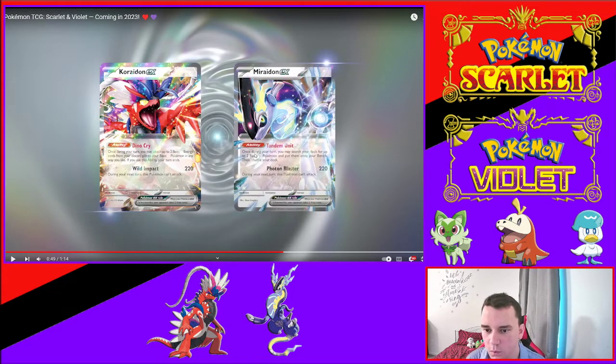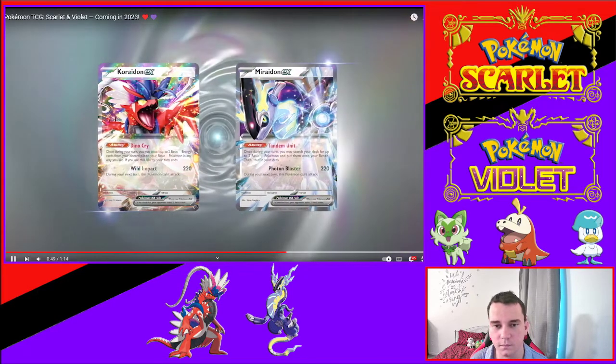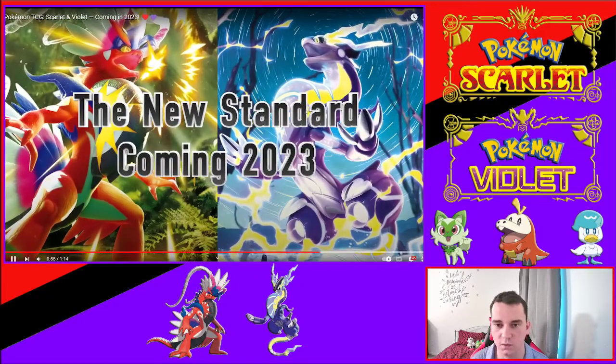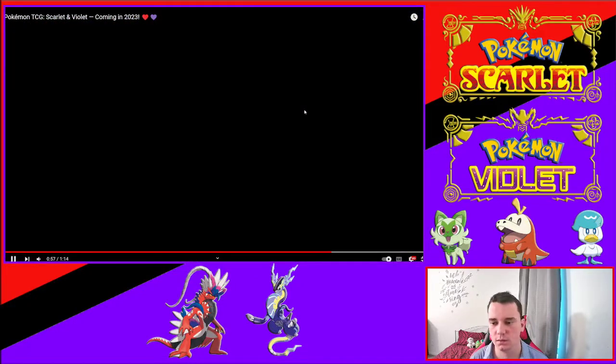Tandem Unit — once per turn you may search your deck for up to two basic blank Pokémon and put them onto your bench, then shuffle your deck. Photon Blaster — same deal, 220 damage, and during your next turn this Pokémon can't attack. EX rule: when your Pokémon EX is knocked out, your opponent takes two prize cards. No weaknesses, resistances, or retreat costs. Look at that shiny color — that is awesome. These are going to be some really good-looking cards in 2023.